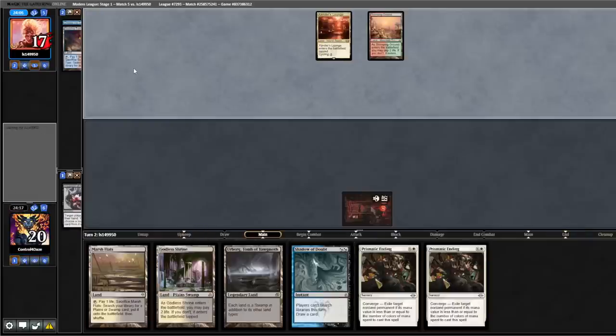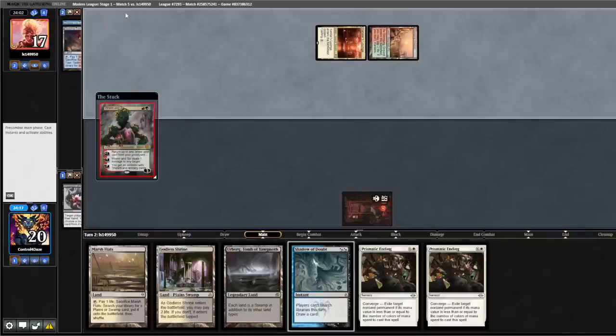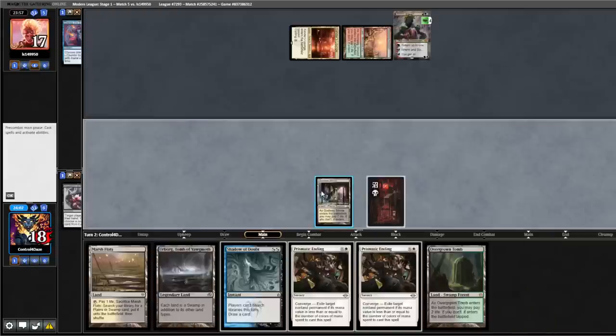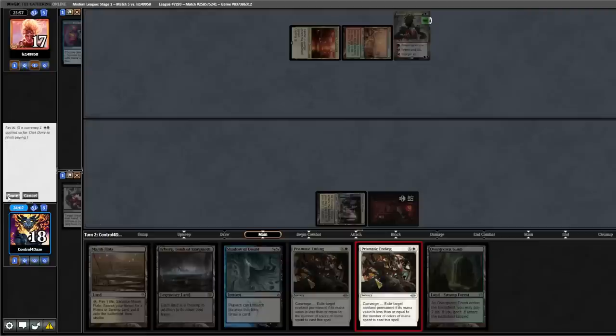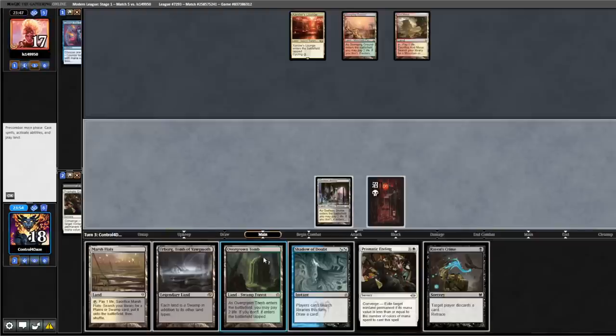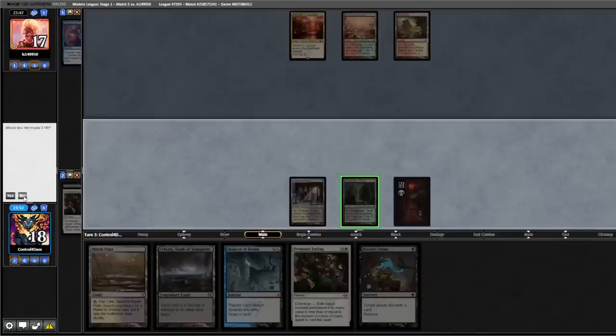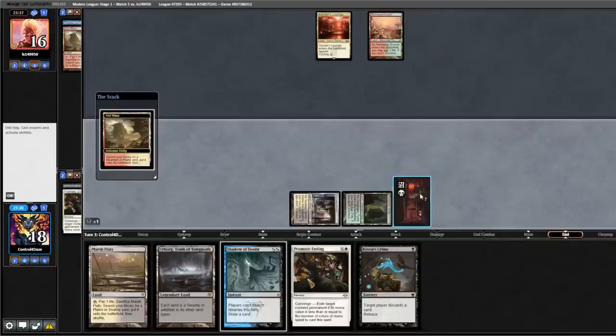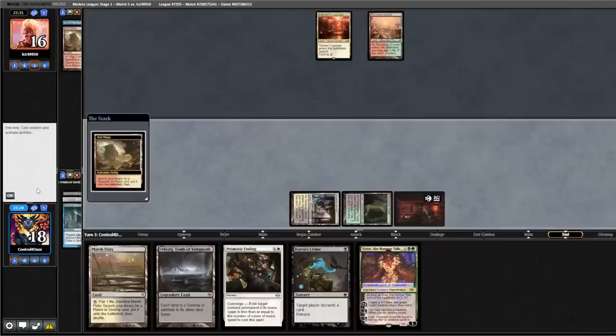Opponent plays Stomping Ground untapped, drew a Wren and Six, brought a land back. We play out Godless Shrine paying the life and Prismatic Ending the Wren and Six. Back to them — Arid Mesa. Back to us — drew Raven's Crime, which is solid. Lead Overgrown Tomb tapped, pass back. Opponent fetches, we cast Shadow of Doubt — drew a Grist. Putting five cards in their hand. They fetch Basic Plains.